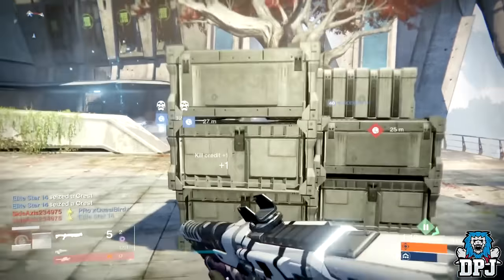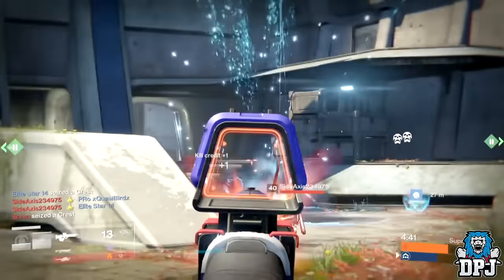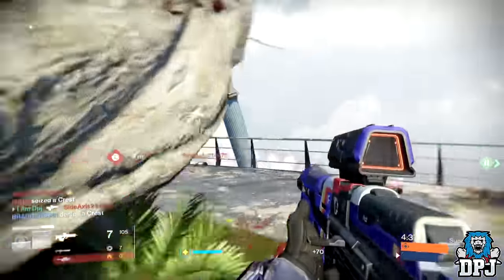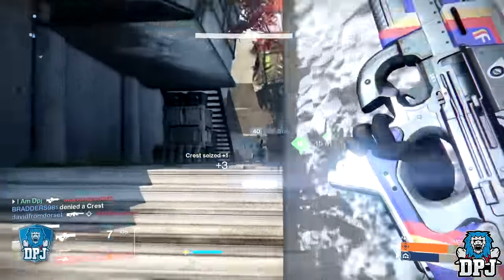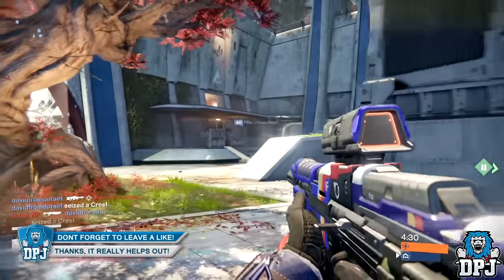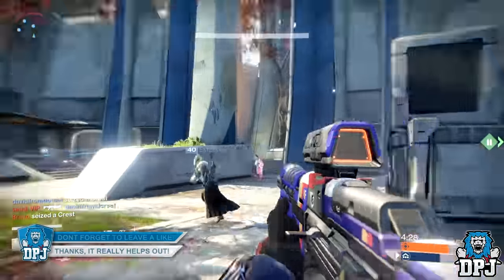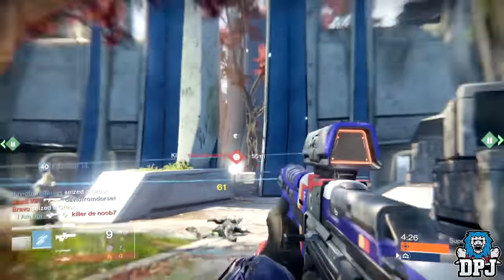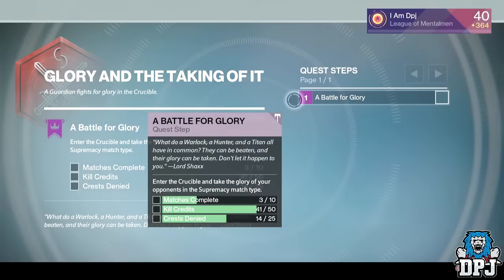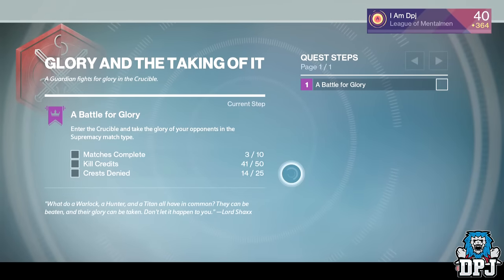I know most people at the moment are grinding out PvE to get done and rank up, and eventually we'll head into PvP once it calms down. This is what you need to do: go see Shax in the Tower. He will offer you a quest called Glory, and taking it, within this quest you'll have to enter the Crucible and play the Supremacy game mode — which I'm really enjoying, by the way.